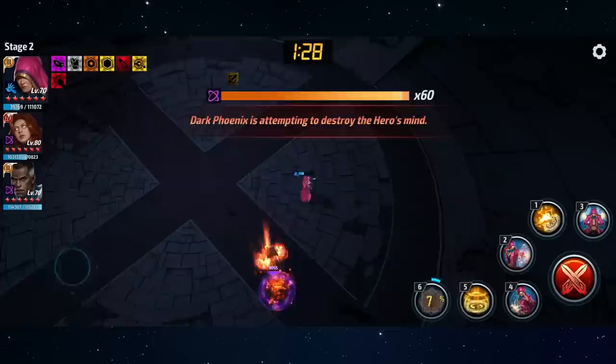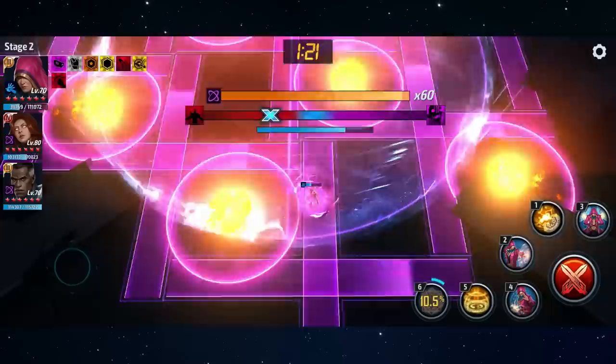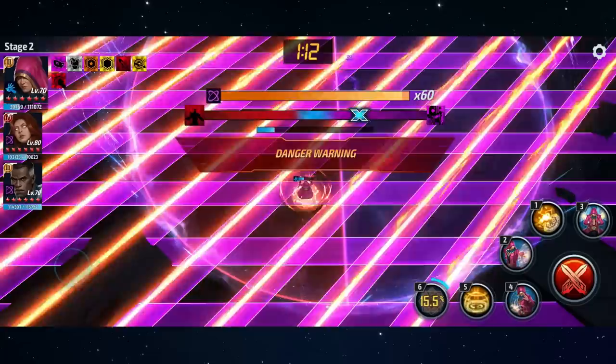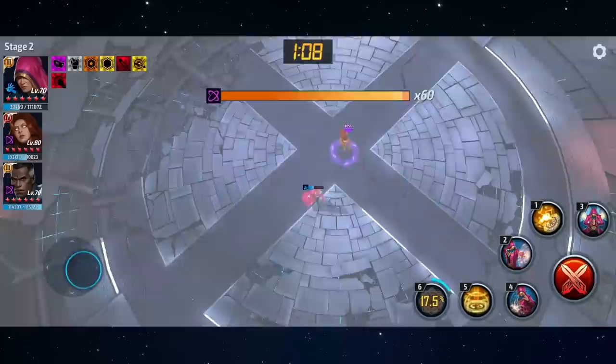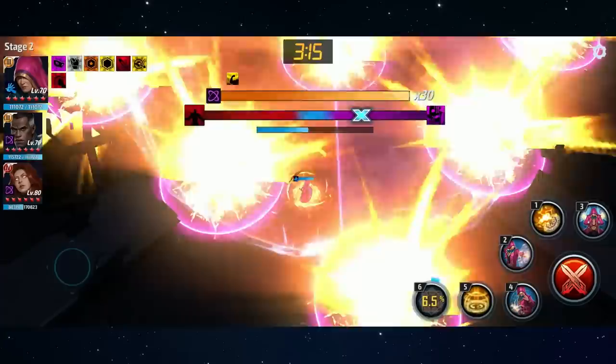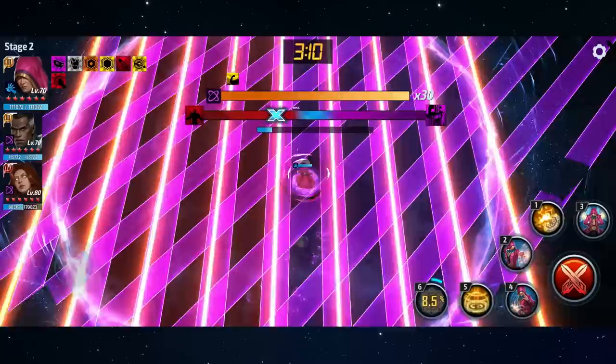That 10-second stun is the moment where you want to punish the boss with tons of damage. There are different patterns you need to dodge during the mini game, so you have to dodge while also balancing how much time you spend in each zone. My advice is to either stay in one side for a long time and then switch to the other side for a long time, or learn how to yo-yo between the edges of each zone to bounce the marker back and forth in that light blue middle area where you want it to stay.